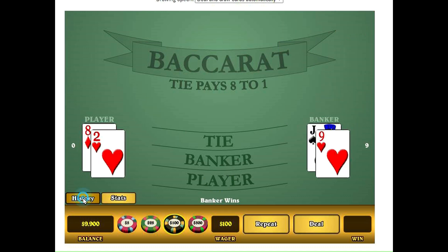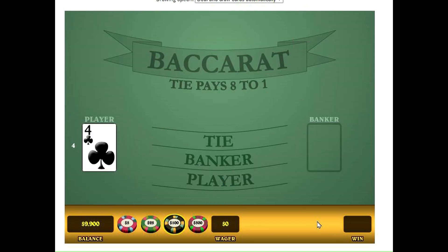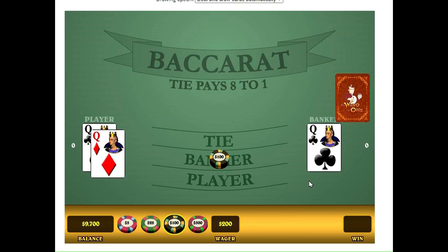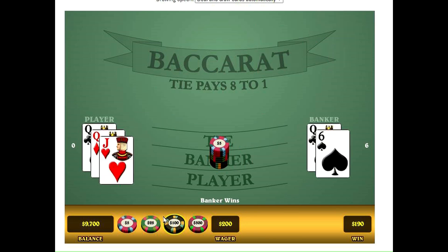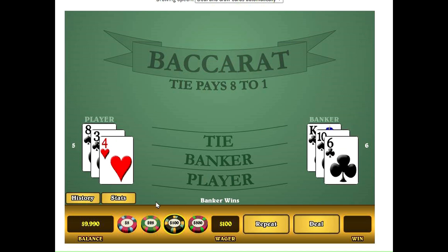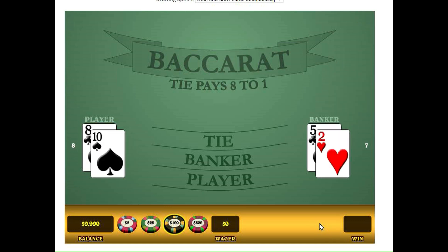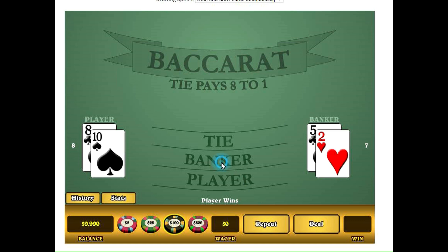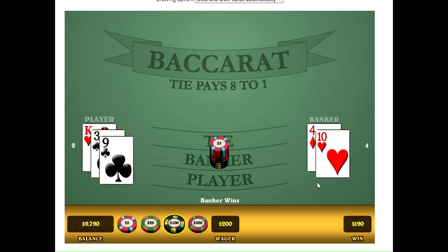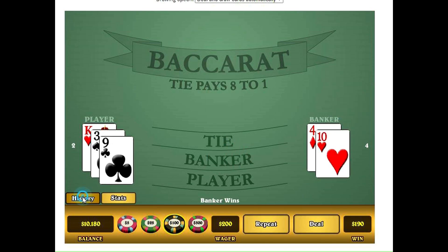And we lose one. So we have two bankers, so on two we don't bet. Now we have a player, so the opposite — the player is banker, but now we're on two. Double bet. And we win that. So we got a single banker, now we go to player. And banker won, so that means there's two bankers, so no bet. Player wins, so we go double on banker. And we win that. So we have a single banker.